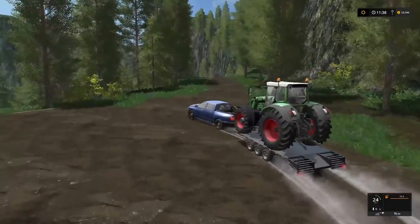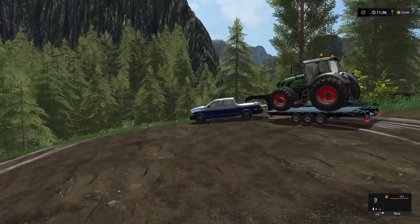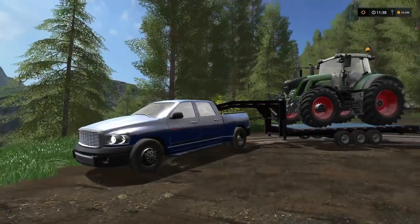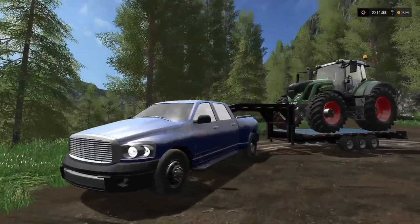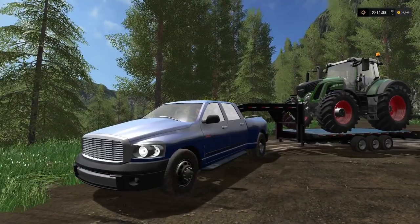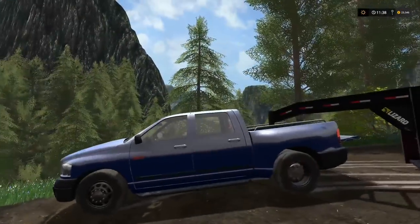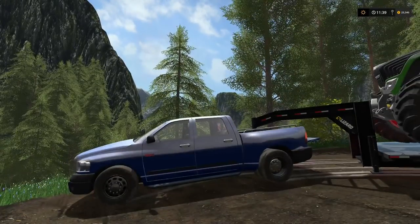There it is — the Lizard 3400 Dually pickup. You have a couple of options: color, rim color, and the USA decal on the back or not. $62,000 and 12 slots. Horsepower ranges from 200 up to 410 — that's pretty cool. That is out today from GTX LS Modding. Go check it out, download it, and see if you like it.